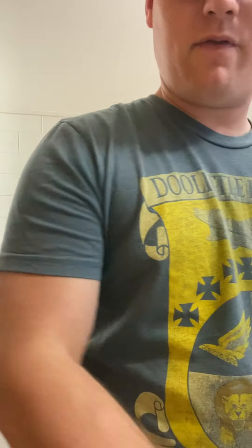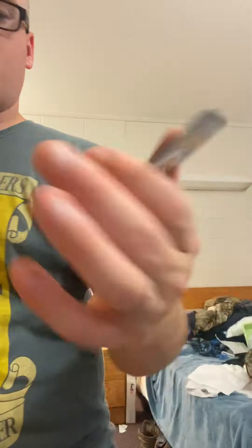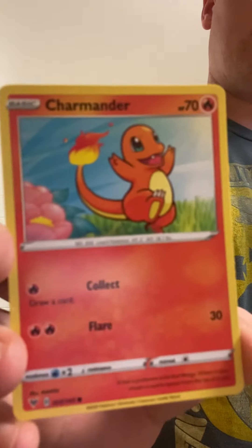I think my favorite card in all I see is gonna be the Snorlax that was at the front, followed by that Toxtricity obviously, because it's the best hidden card. That's a lie - I really like the old school style, dark-lined Charmander. I really like that, it's so playful.